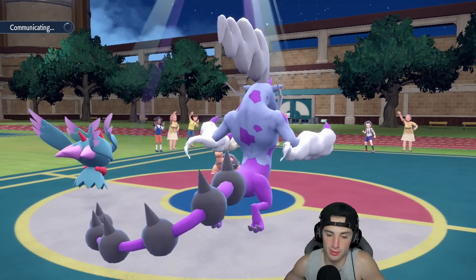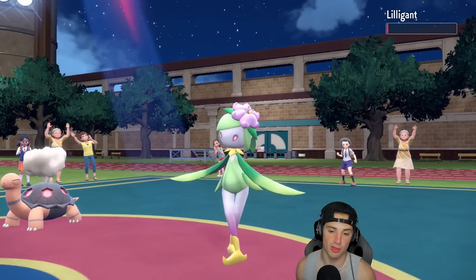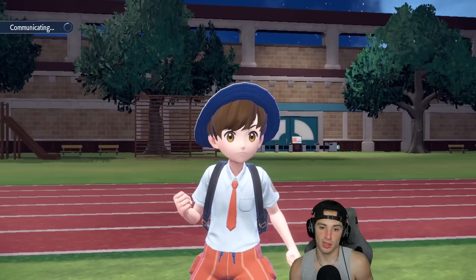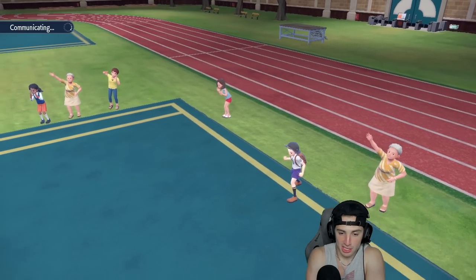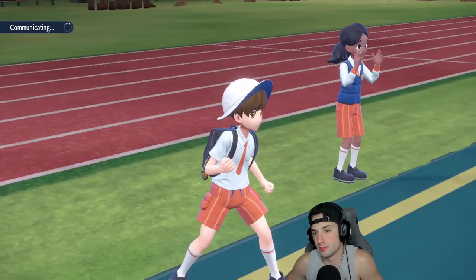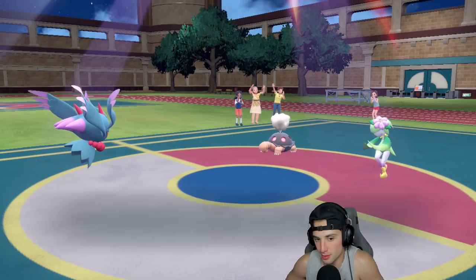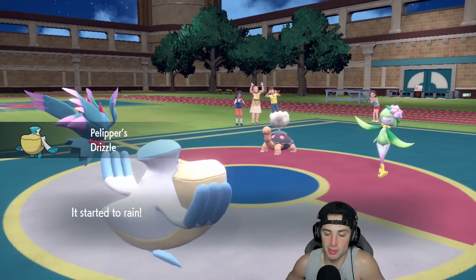Unless they protect Luligan, which is probable. I'm going to swap in and take weather home with me — a nice Dazzling Gleam and I swap Pelipper back in for the rest of the match. I still have Goodra in the back. They go to their own Pelipper — but they cannot change weather now. We've got the weather for the rest of the match. They have to protect Luligan and they don't — that's game.